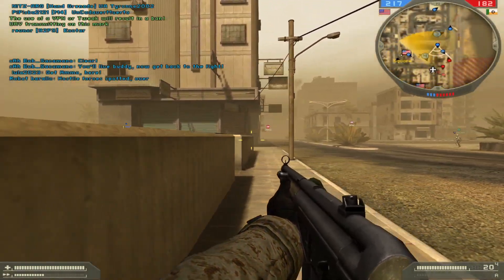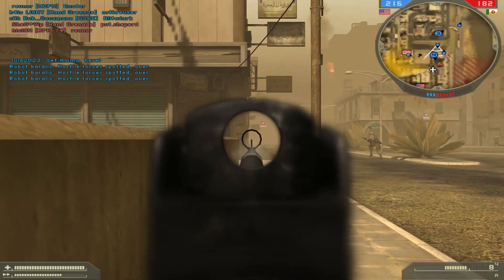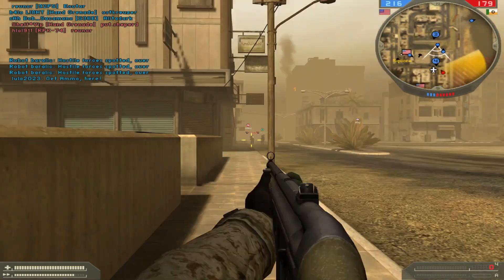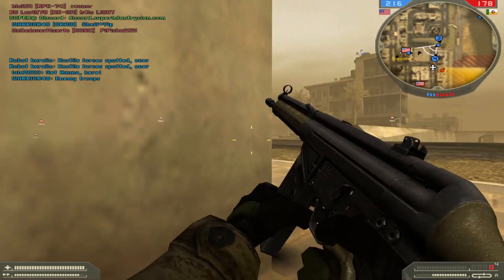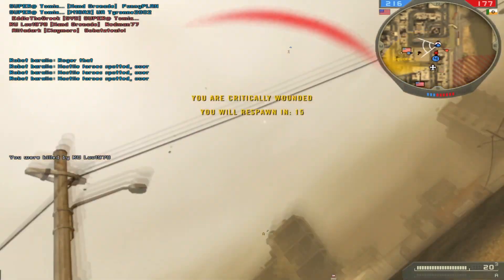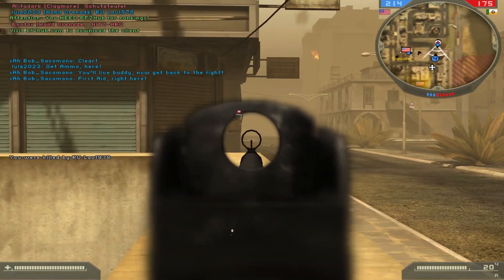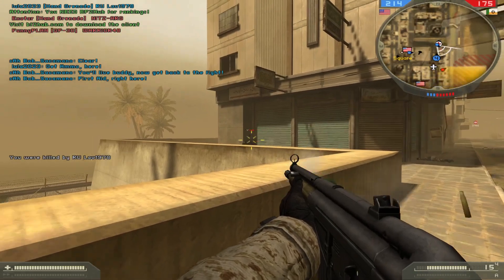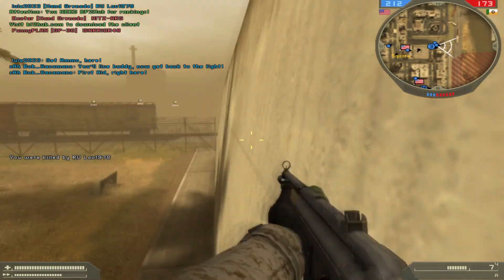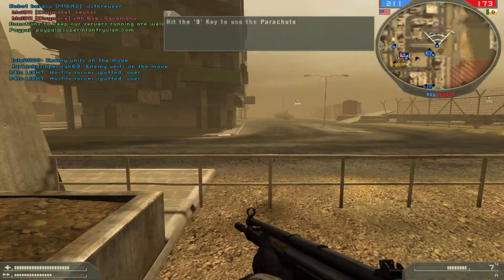Over! I support you! Over! I support this fight! Over! Enemy troop! Roger that, I support this fight! Hit your parachute key to pull the parachute ripcord.